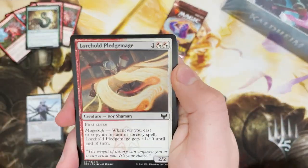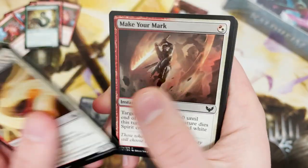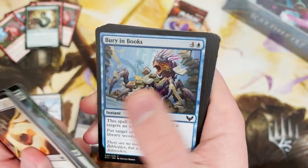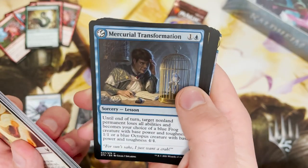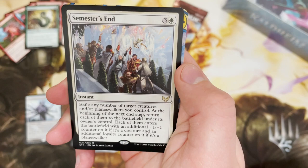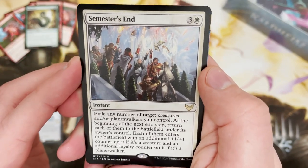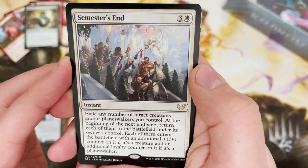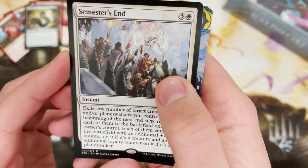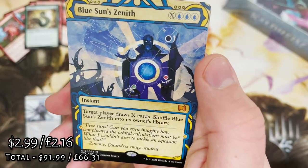I went back and watched my original Ikoria box and oh my god — what a cringe fest. I mean I only opened it with the intention of one of my friends seeing it anyway, but there was no music, no atmosphere. I mean I got it right calling how good Prickly Marmoset was, but that's about it. Semester's End — good little rare: exile any number of target creatures and or planeswalkers you control, then they return with counters.